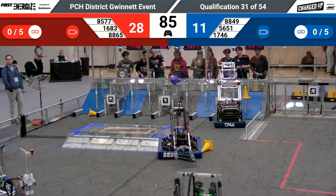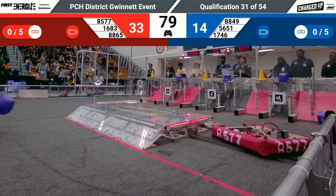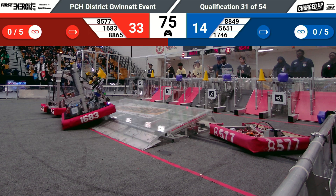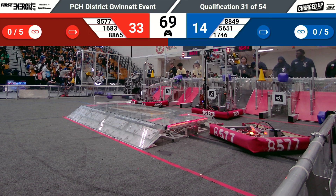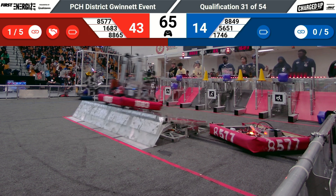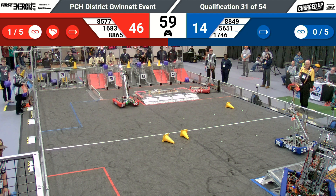17-46 trying to score high. They drop it in the middle row, worth three points for the Blue Alliance. It's 33-14 in favor of the Red Alliance right now, 75 seconds left to go. 16-83 crosses the charging station with a cone, trying to place it high atop the pole — five more points there.